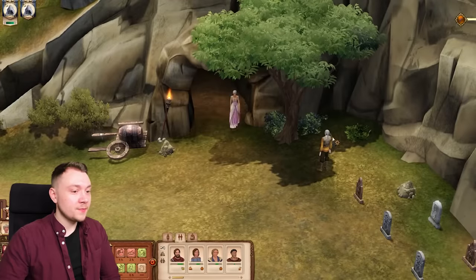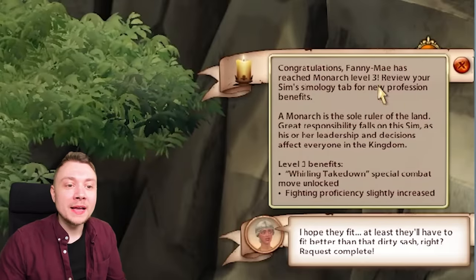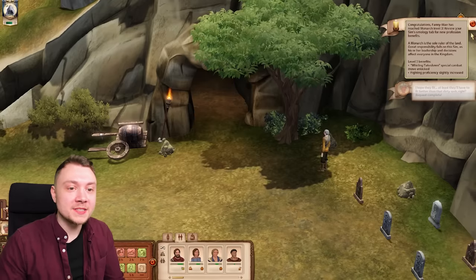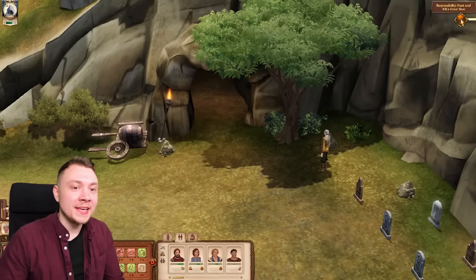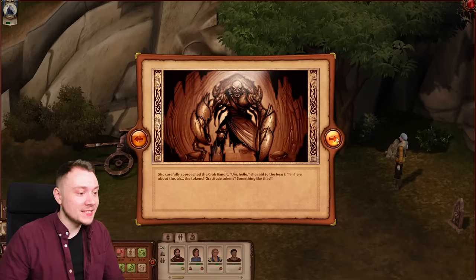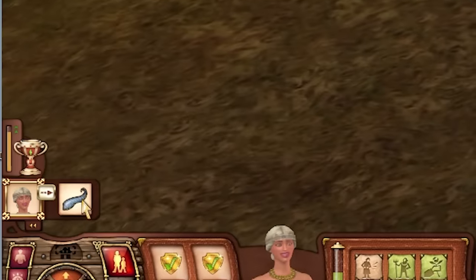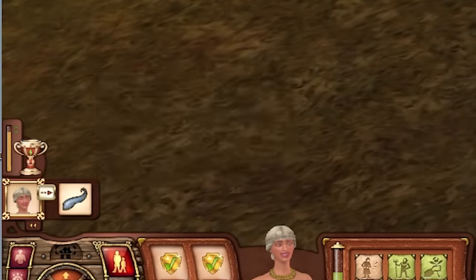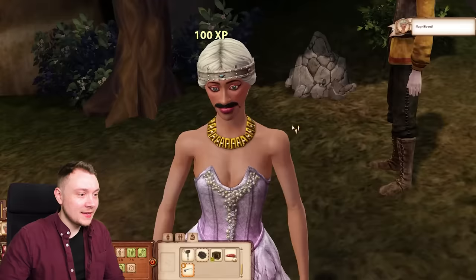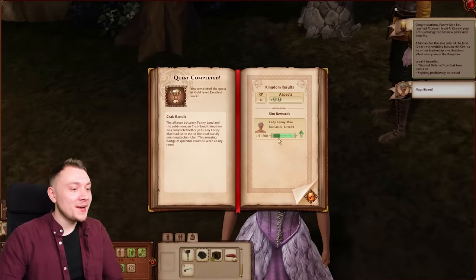Now once we've completed all of our little quest lines - we're Monarch Level 3! We've unlocked a special combat move and fighting proficiency has increased - I love the EXP system. There's an alliance between Fannyland and the underground crab kingdom - absolutely wonderful. The game wants us to wear the crab mustache. Fanny Mae, you can wear a little crab mustache - look, you look so cute! And we've done our little Crab Bandit quest.